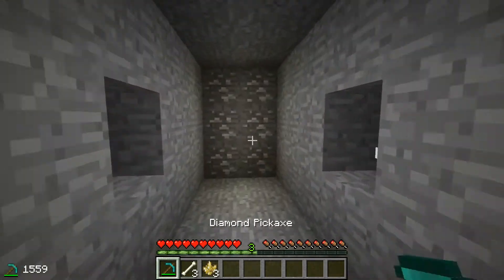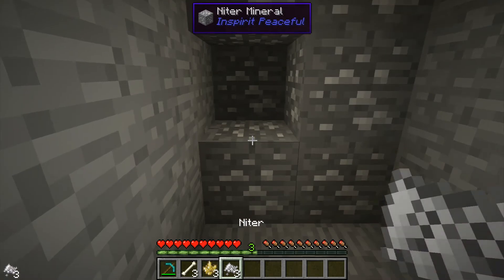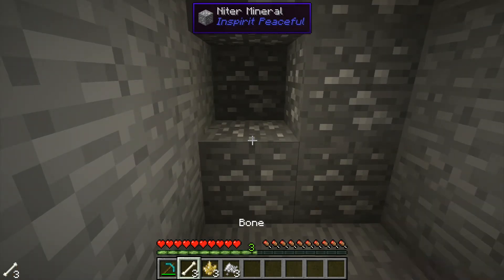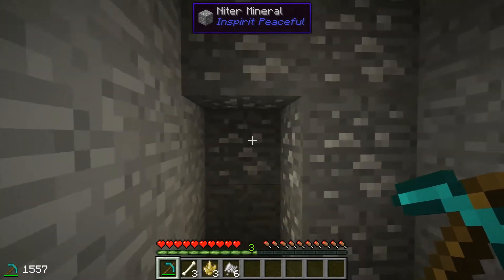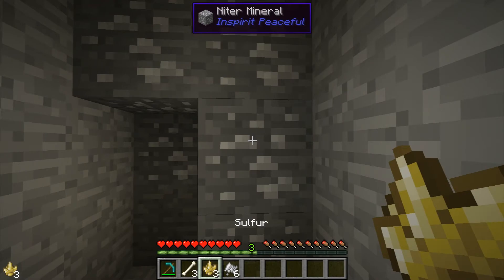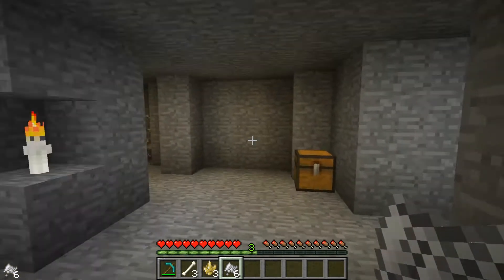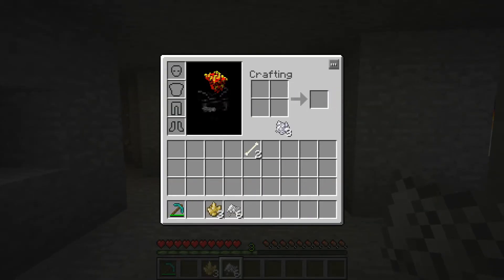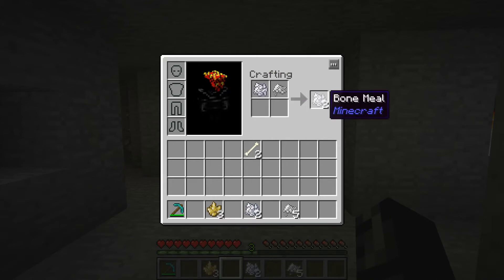The other material that has also been added is nitre. When we mine up the nitre it also comes out in a dust form, two or three of the dusts per ore that you mine out. Again, all of this is mineable with a wooden pickaxe, but the diamond pickaxe is just going to make it a little bit faster. Now something interesting you can do with the nitre is you can actually combine it with bone meal — you actually get a bone meal doubling. If you combine nitre with bone meal, you actually get two bone meal. Great way to expand the number of bone meal you get if you don't have anything like a pulverizer or macerator.